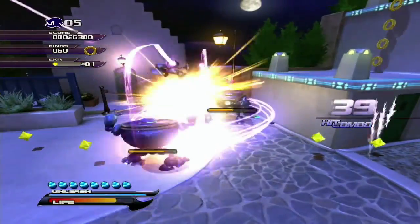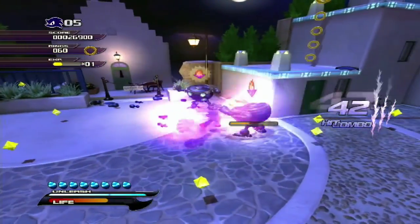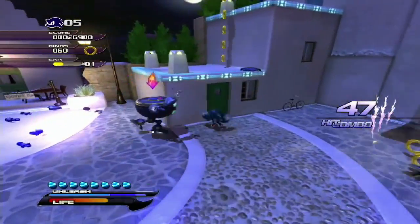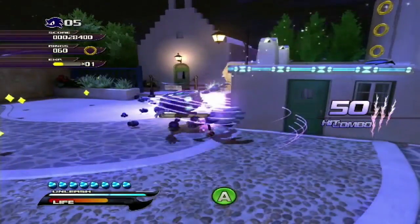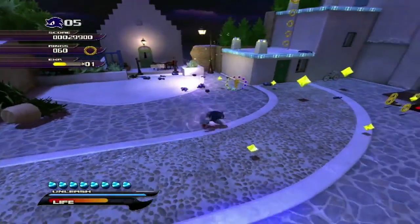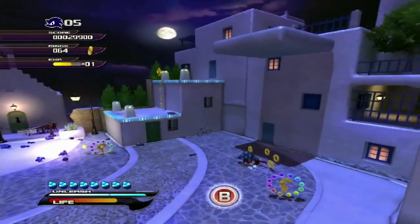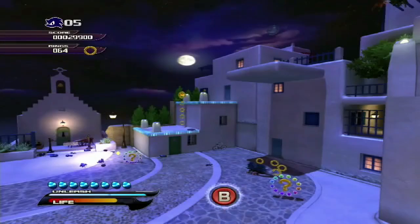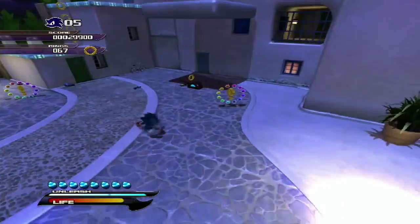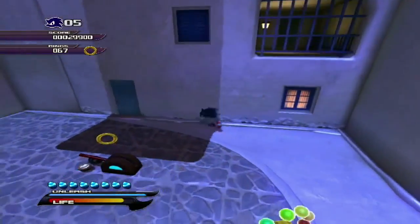There are definitely a whole lot of Eggman robots going on here. We're just trashing these bots. Now we'll definitely need all of the experience points we can carry. Same old strategy - we just pull down the lever to our left and explore the place to see if we can find some more secrets.